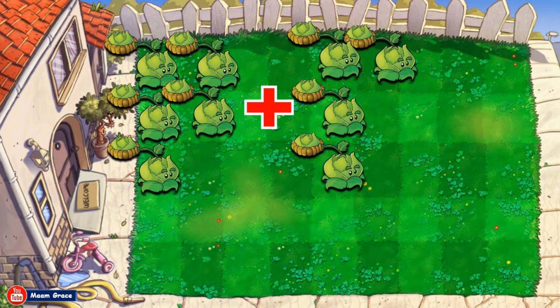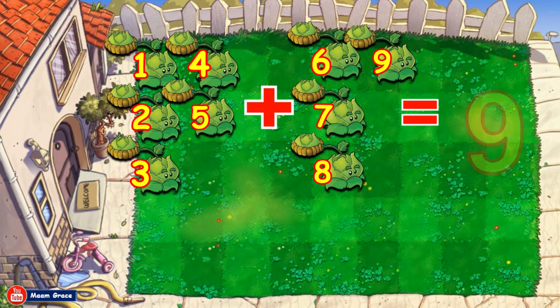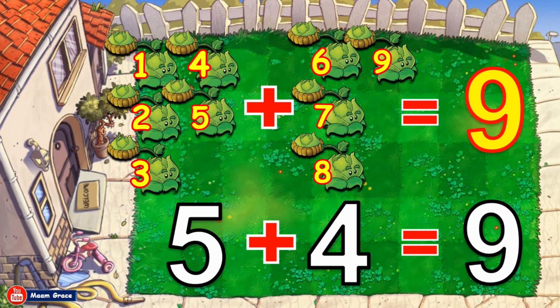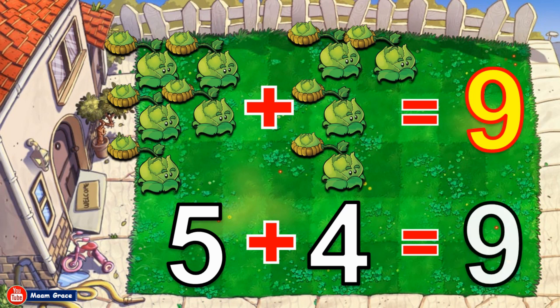Five cabbage pults plus four cabbage pults is equal to how many? Let us count all together. One, two, three, four, five, six, seven, eight, nine. Good job! The sum or answer is nine. Five cabbage pults plus four cabbage pults is equal to nine. Five plus four is equal to nine. Good job!